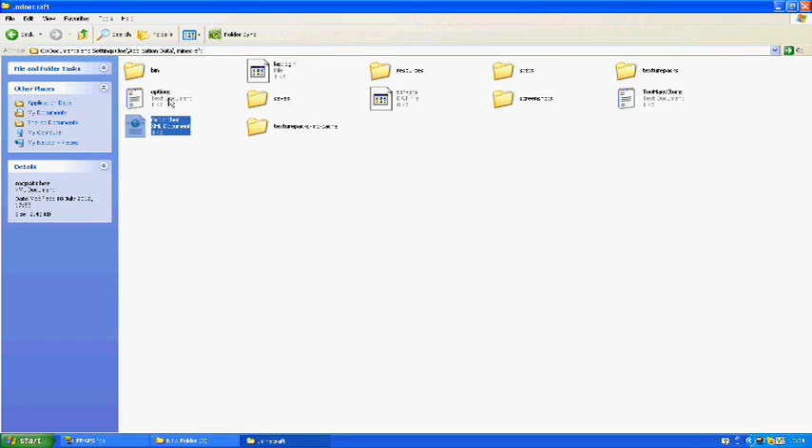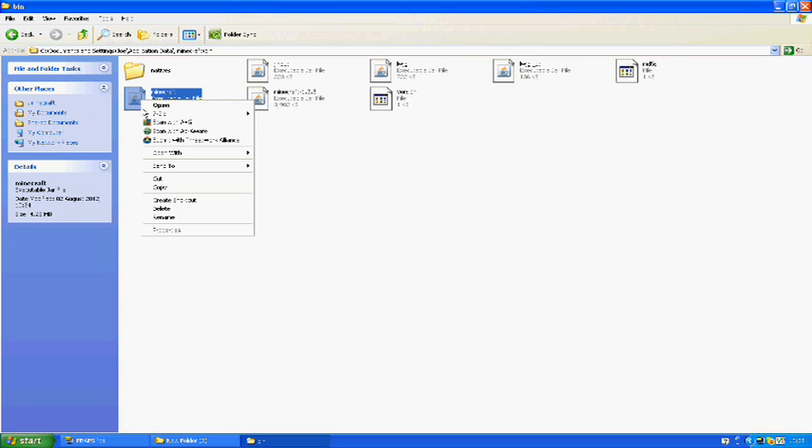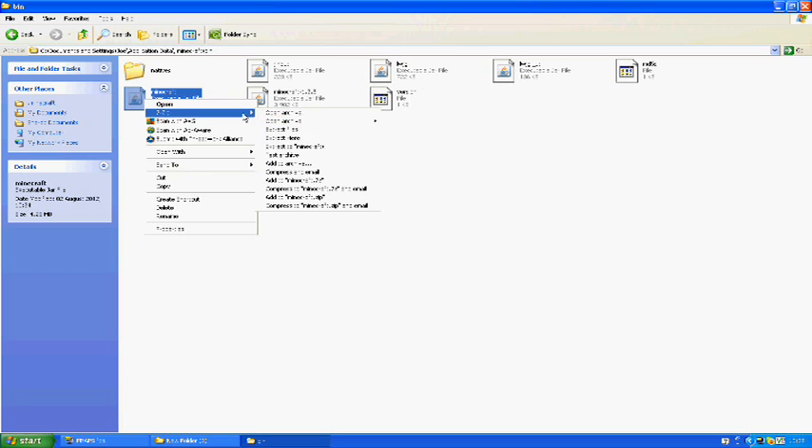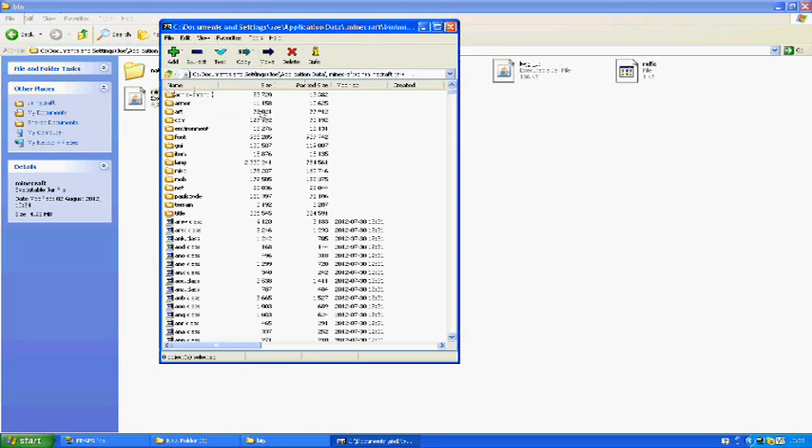It comes up with the .minecraft contents — mc patcher, options, and lots of folders. Go into 'bin' and then open 'minecraft'. You can't open it normally as you can see — you have to open it with a specific program. I'm using 7-Zip, so if you haven't got it you can download it. Open it with 7-Zip and select 'Open archive'.